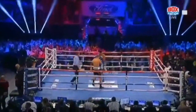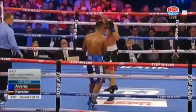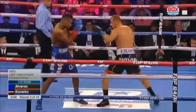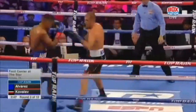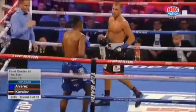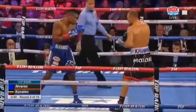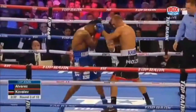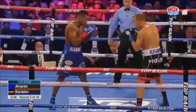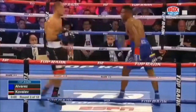Round three, here at the Ford Center in Frisco, Texas. Crisp jab by Alvarez. Combination by Kovalip, punctuated by the left hook. Alvarez landed there — right hand over top again. Right hand by Kovalip landed. Just going back to the basics. And this is what Kovalip's doing: the basics — one-two, one-two-three.